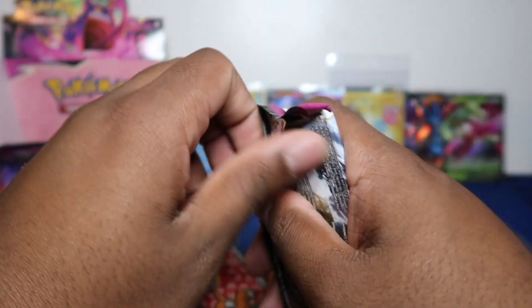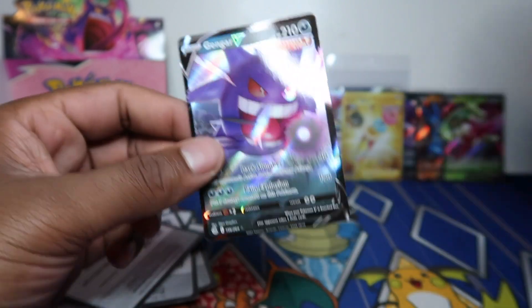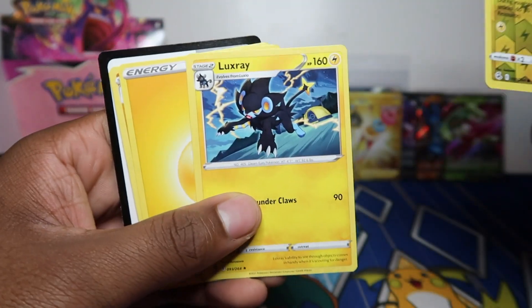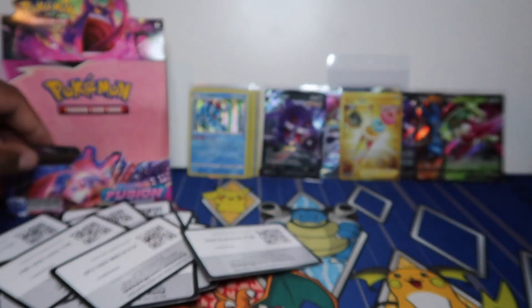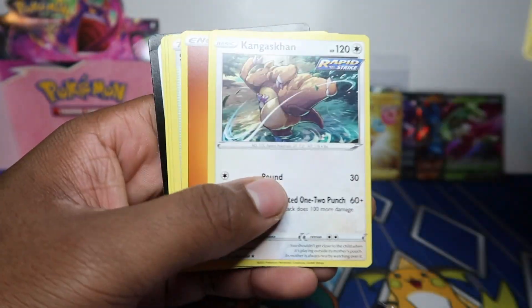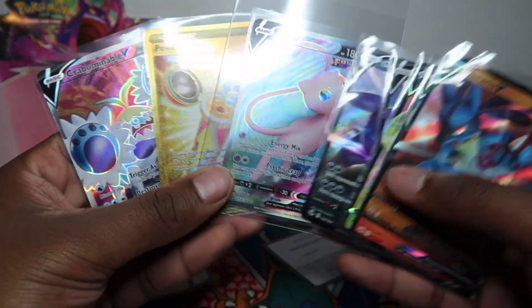Even though they're not the best full arts — we got the Mew full art but the Chonkable and the Power Tablet aren't the best — pulling them is better than nothing. There are also two Ninetales artworks in the box. Five V's in here total, not too bad. Keep an eye on the pull rates because they're important. Once we open about 10 to 20 boxes of this set on the channel you can calculate an average. Luxray rare in the final pack — come on!